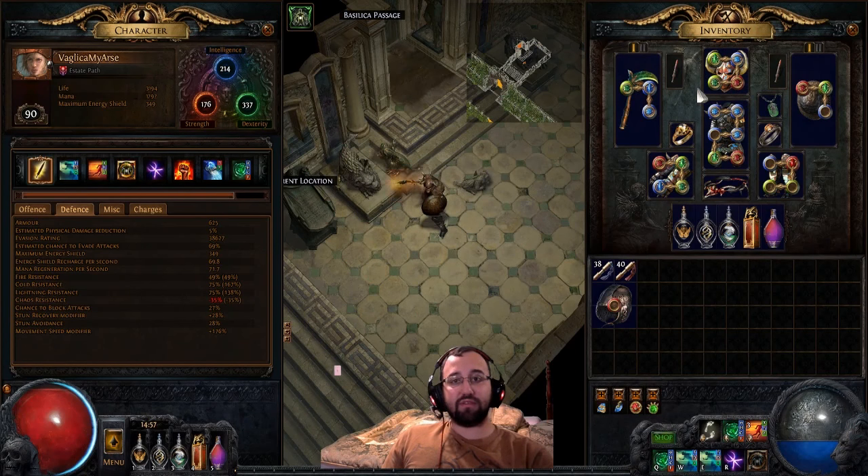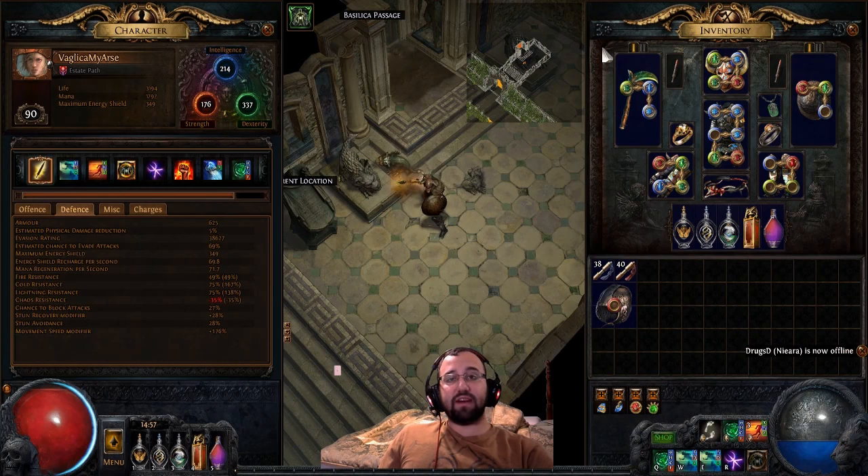That's why I am so fast — that's my build. This is my lab runner for normal, cruel, and merciless. I hope this has helped you. If you have any questions or suggestions about movement speed or any upgrades, leave them in the comment section below. Thanks for tuning in — I hope this leads you to a faster lab runner.